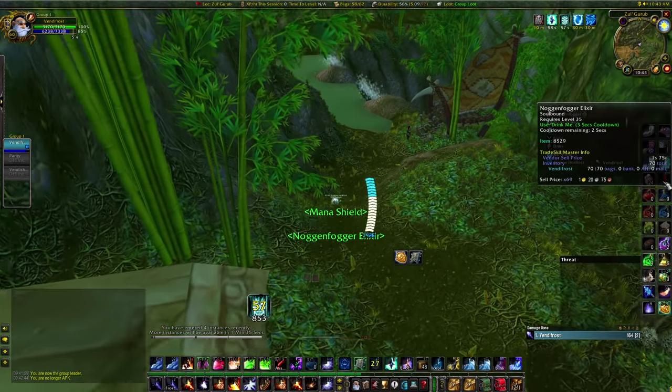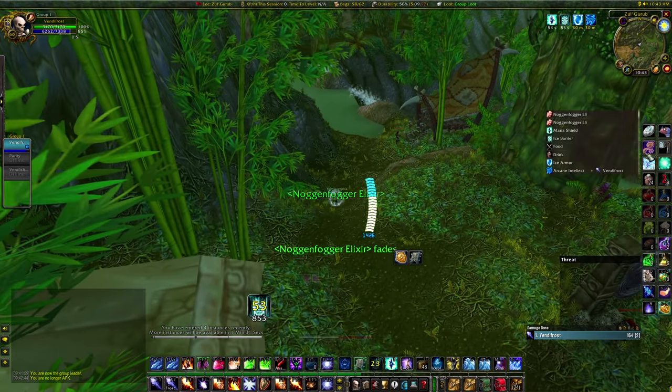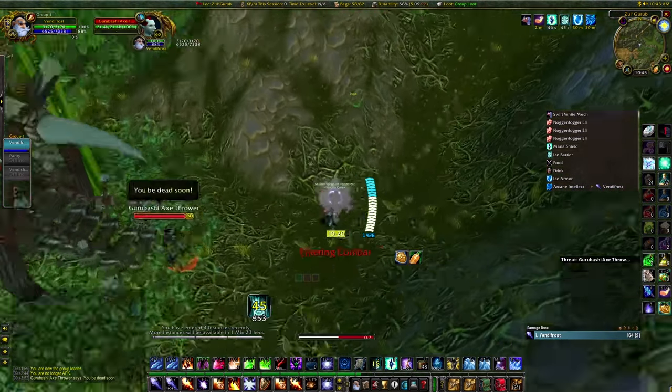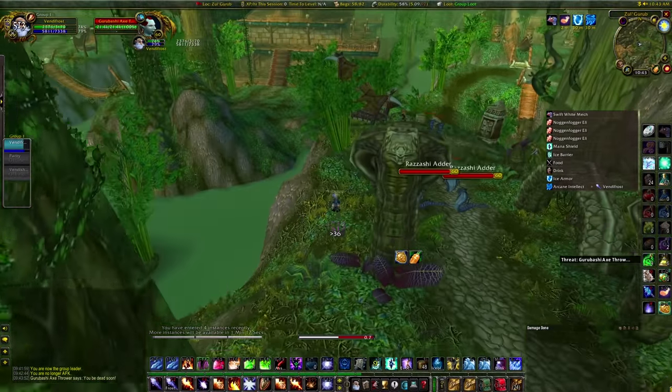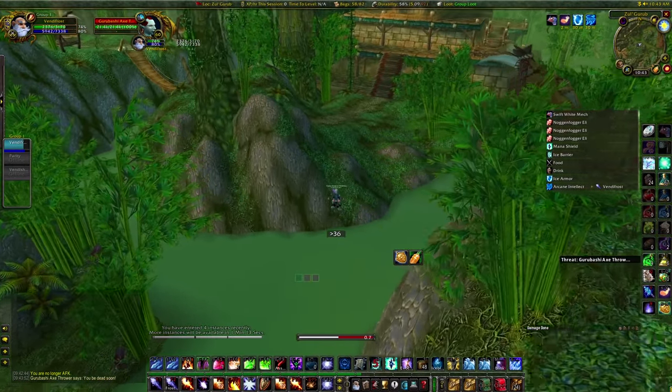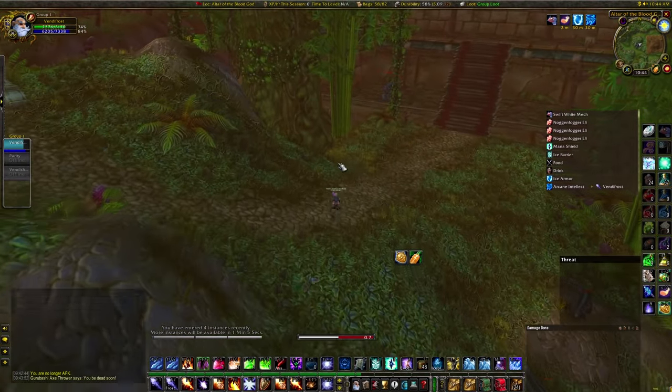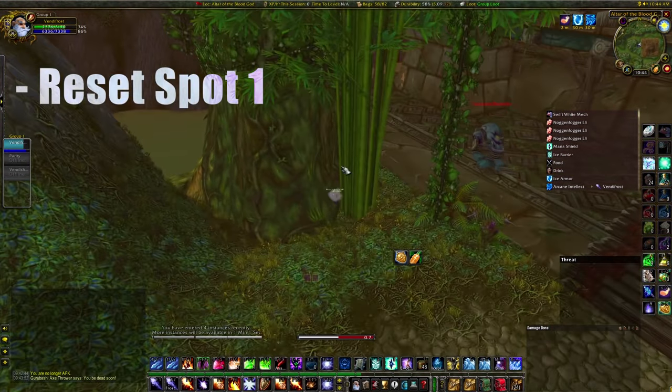For the pathing portion, when you first run into the raid buff up, pop your shields, and get slow fall from a Noggenfogger Elixir or a light feather. You will want to pull these mobs, hug the tree to try and avoid the rest, and then jump towards this hill. Once you land, run towards the big tree and the bamboo. Jump in between these two — this is your first reset spot.